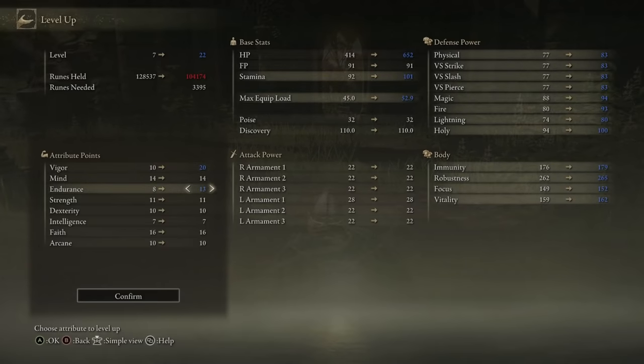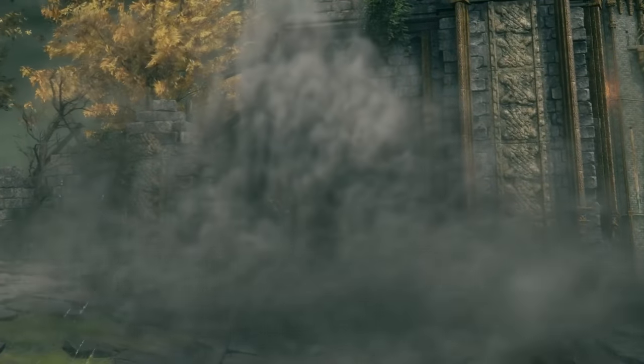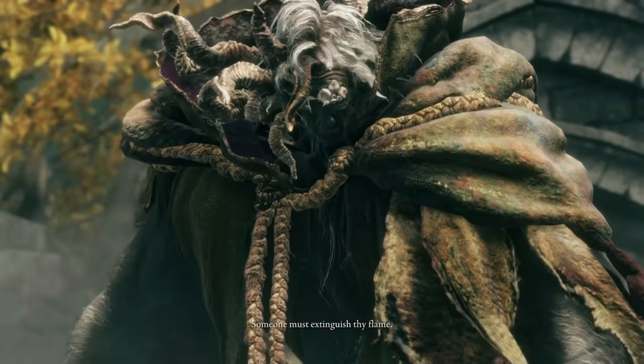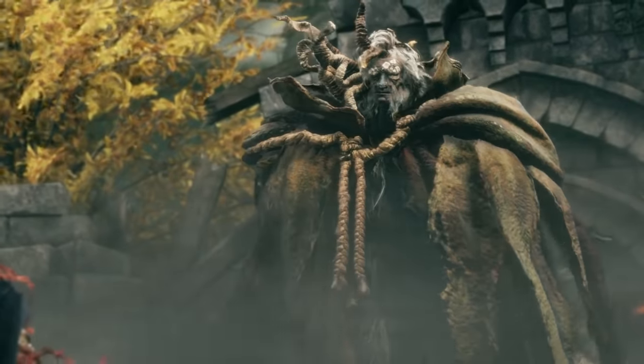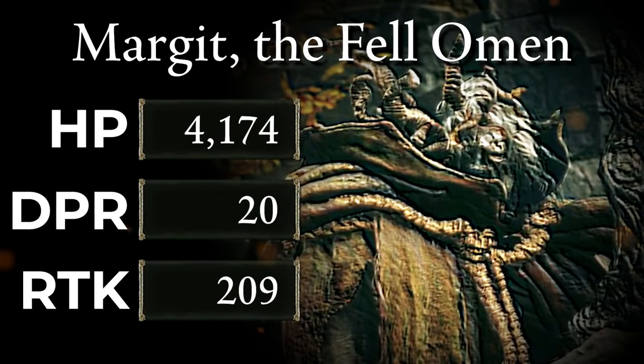After about an hour and a half I had nearly 130,000 runes, enough to reach level 39 and pump my vigor and endurance up to some pretty healthy amounts. All that's left is to ride up to Stormvale and face the game's first boss. Margit is the first big boy of just about any challenge run, and this is where we begin to see the true essence of what this run will entail. I'm going to be using acronyms and stat blocks for all the bosses throughout this run.